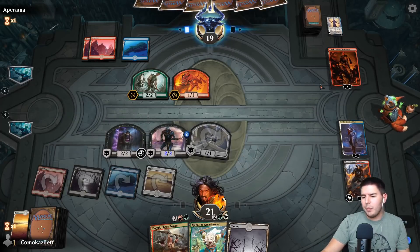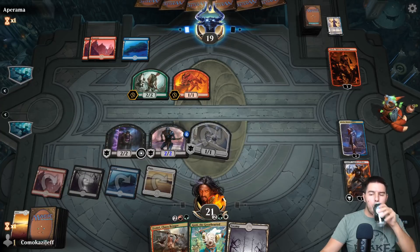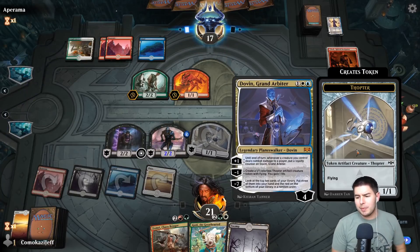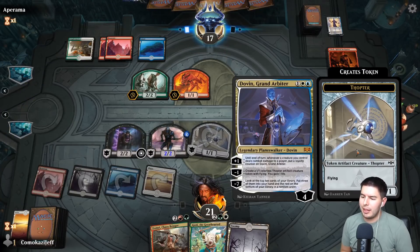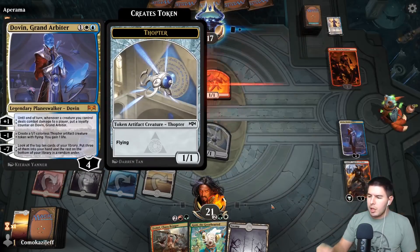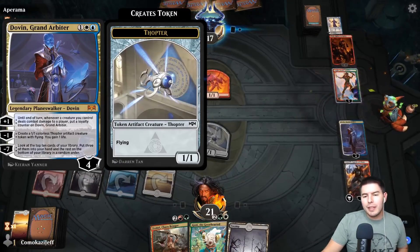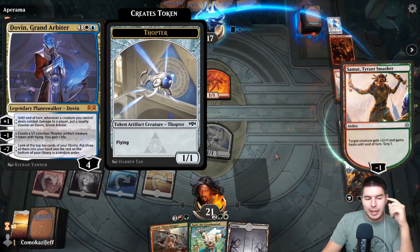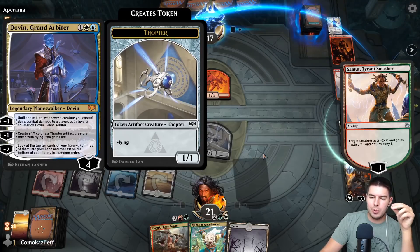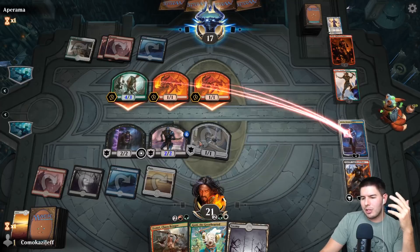If they use the ability again we can swing at it on the next turn. Getting Dovin to seven is really good — the ultimate lets you look at the top ten cards of your library, put three into your hand and the rest on the bottom in random order. This is a planeswalker people don't play too often that I actually really like — there's a lot of fun stuff you can do. Creating tokens consistently is not bad.